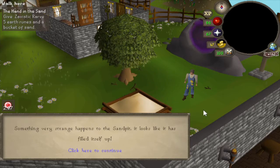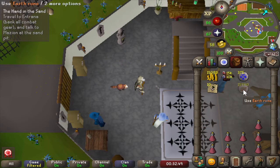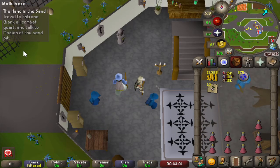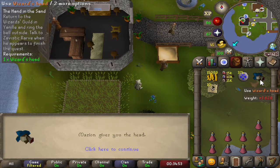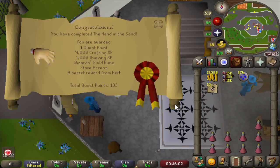This means Bert will no longer have to fill the sandpit. Now we just need the rest of Clarence's body. The first sandpit we are going to look into is the one in Entrana. Talking to Mazion here, the keeper of the sandpit on Entrana, he gave us the head of the wizard. Giving back the head to Zavistick Rarv is the end of the quest — the head confirmed it is actually Clarence, the wizard he knows, and he will make sure Sandy is being arrested for the crime.